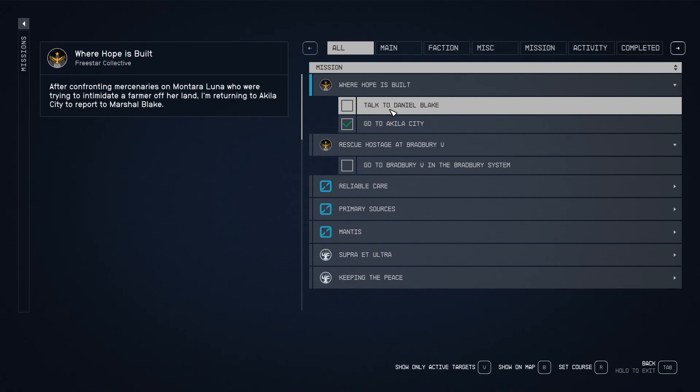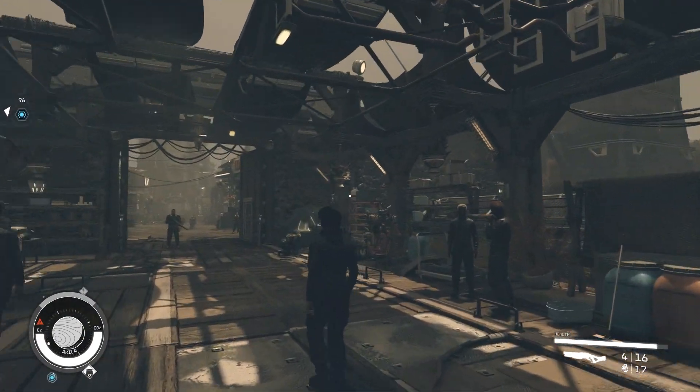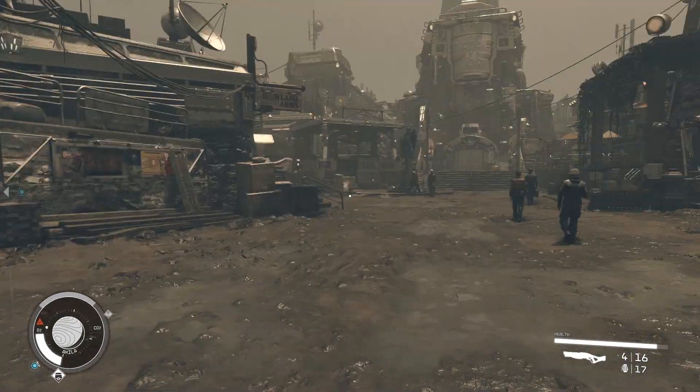There's also a quest on there — 'talk to Sam' — but that's not the one that's selected. The one that's selected has no marker to go to, so I've got no idea where to go. That seems to be the case for over half the quests.